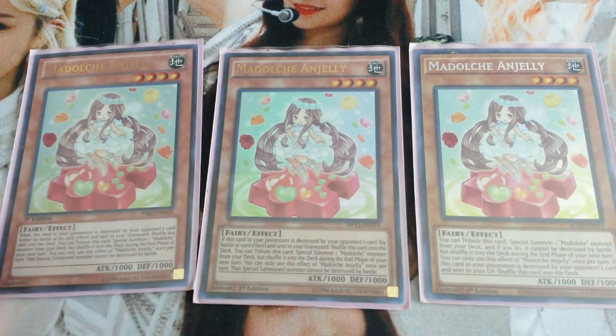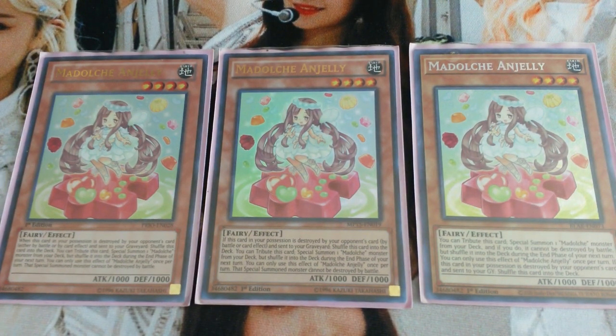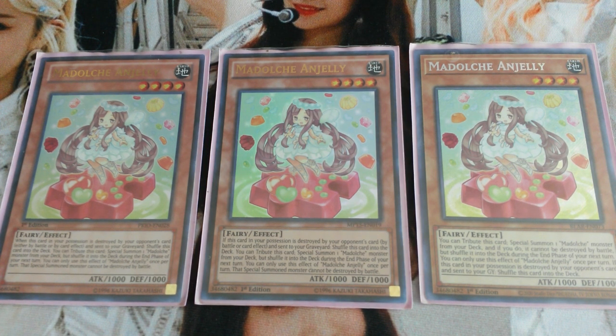Then we have triple Madolche Angelli. You can tribute this card to special summon a Madolche monster from your deck. While that special summoned monster is face-up on the field, it cannot be destroyed by battle. During the end phase of your next turn that monster will be shuffled into your deck, but that effect won't really be an issue because usually you'll use that monster to go into other things.